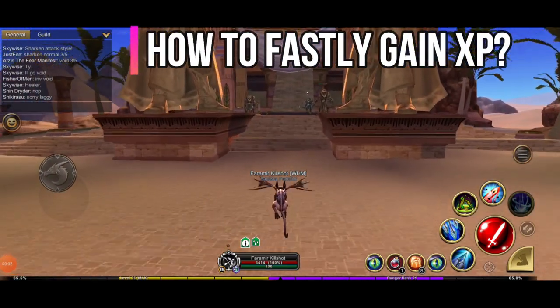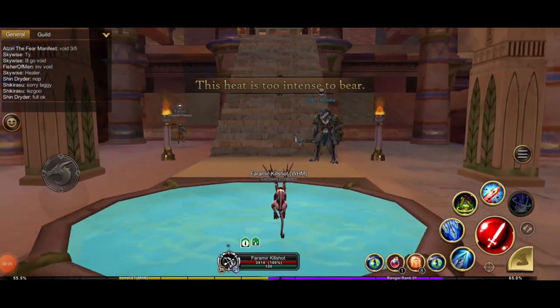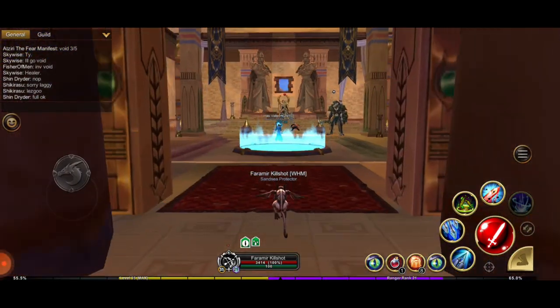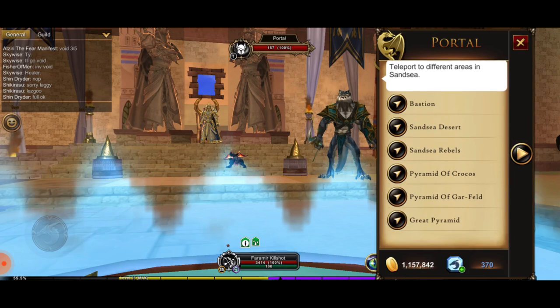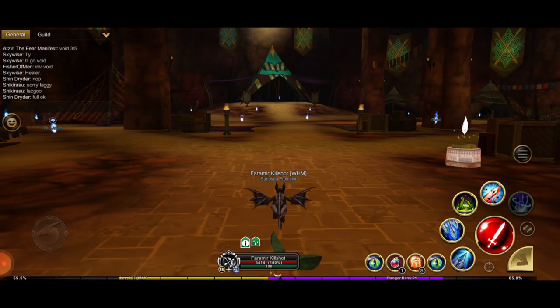Welcome back. To level up at level 35, first head to the Pyramid of Sect and use the portal there to instantly teleport to the Camp of Rebels — click on it and you'll arrive right away.